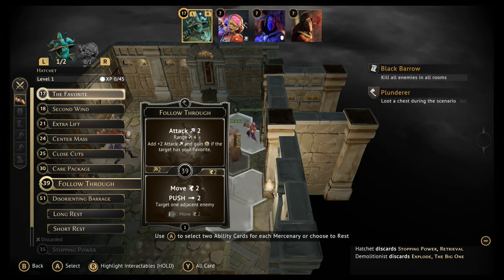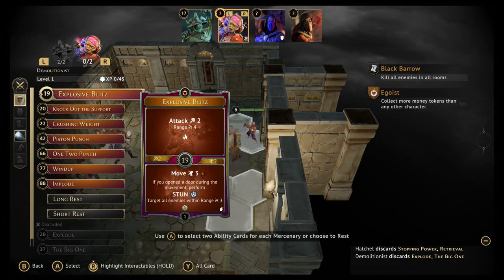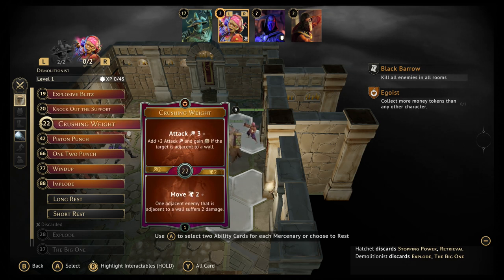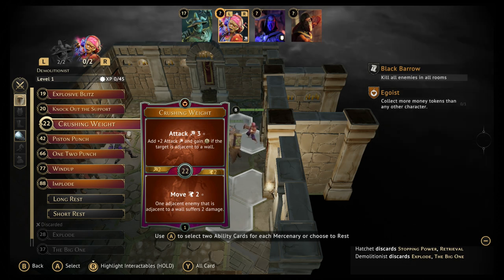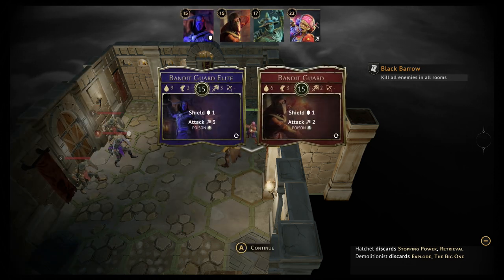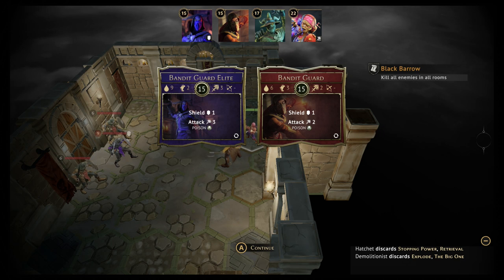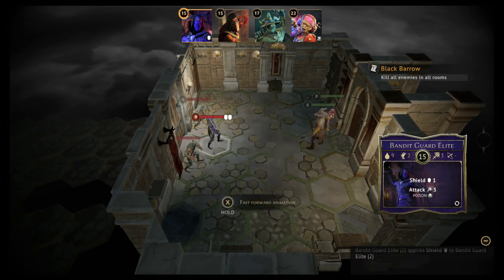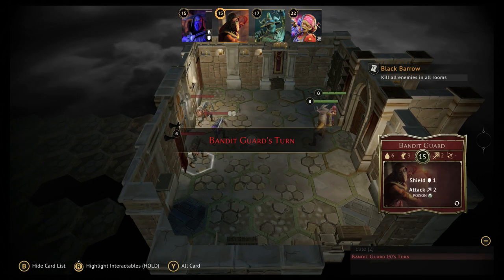I'll take Follow Through and Crushing Weight and Wind Up for my card selections. Now that I've chosen my cards, the enemies get their initiatives too. The Bandit Guard has initiative 15 and the Bandit Guard Elite has initiative 15 as well — they're shielding themselves. Both are against the wall, which limits my push options. They each shield one, reducing any damage they take by one.